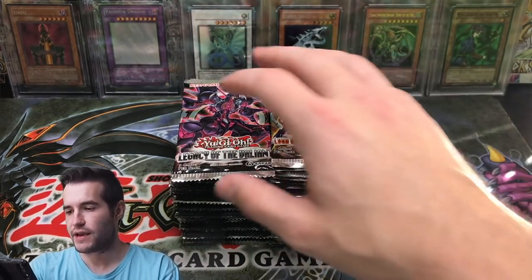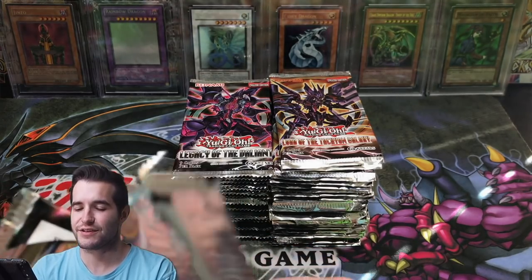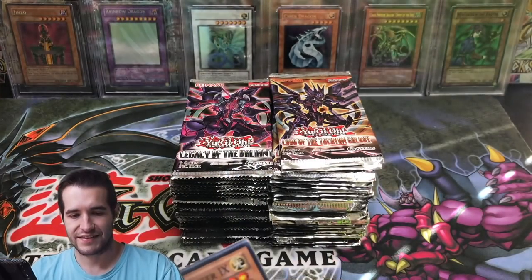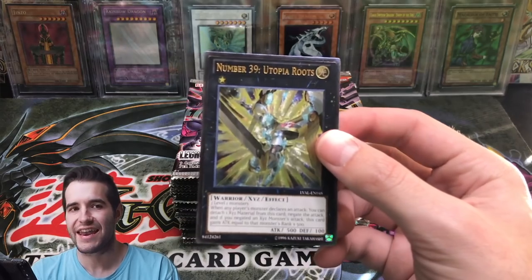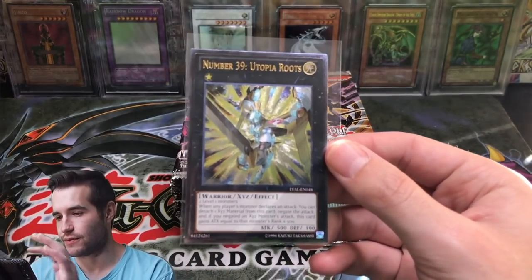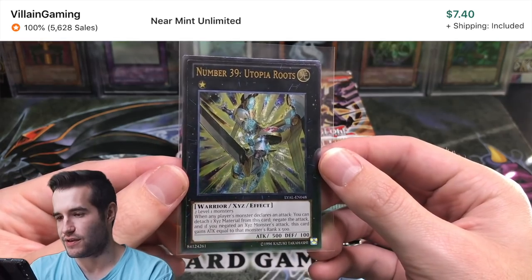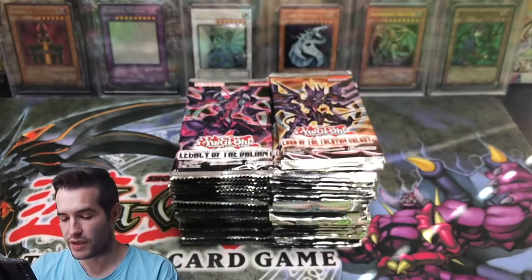Nothing on the first pack. Also, Lord of Tachyon Galaxy — we can pull the Ultimate, a Dolce Hootcake. Right off the bat, Number 39 Utopia Roots — that is an Ultimate Rare! Nice, that's a good start. That is a good start for Colby.